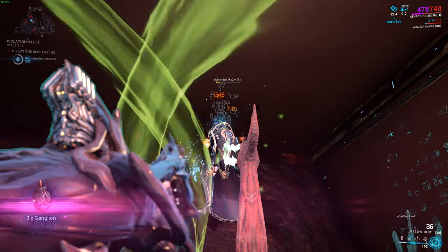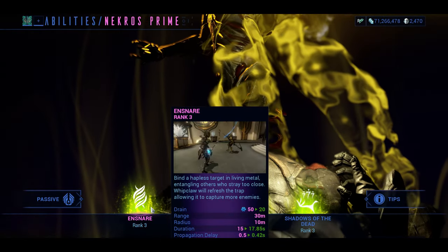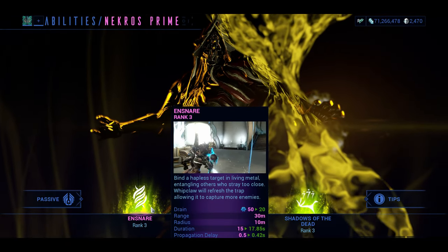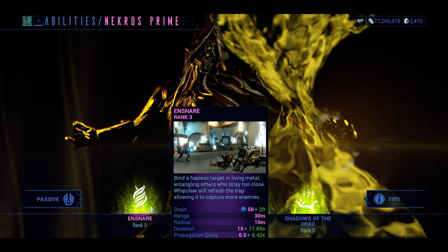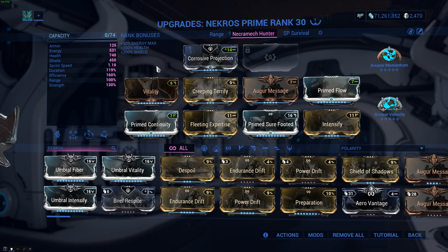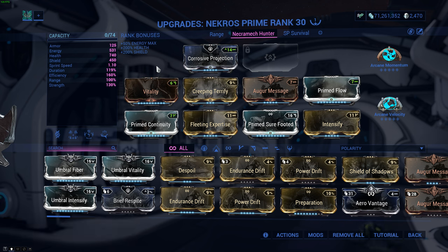Let's take a look at the Necros build. The first thing I did is subsume Khora's Ensnare in place of Soul Punch. This will be used to hold the enemy Necramechs in place for long enough to at least take down their arms. Keep in mind that Ensnare won't stop the mechs from rotating their upper bodies to protect their backs, which is kinda annoying. Prime Sure-Footed here is not necessary — I just got tired of getting knocked down by the random juggernauts and roly-polies. Creeping Terrify, however, is required for crippling the enemy Necramechs so vault runs don't turn into suicide missions.